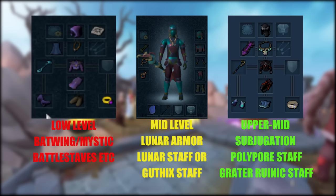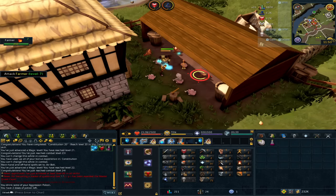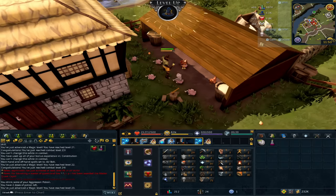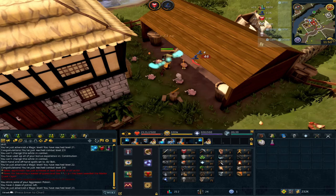Here are some gear setups based on where you are in the game. In terms of weapons, there are quite a few cheaper options you can get or unlock absolutely free. Chaotix are always a great option later on if you have the Dungeoneering level. I'll talk about a few early-game weapons you can get once we start the leveling section. These are combat methods and that's how people mostly train up magic, with alternatives for making money or switching things up discussed later.